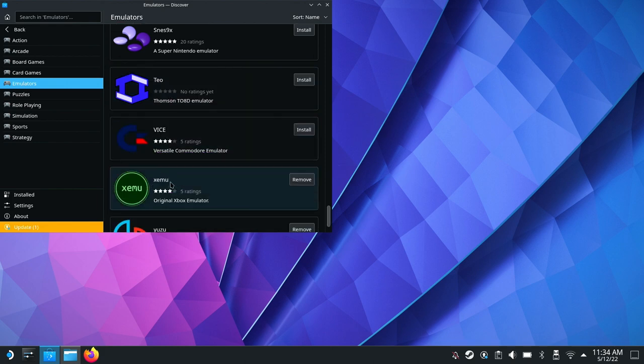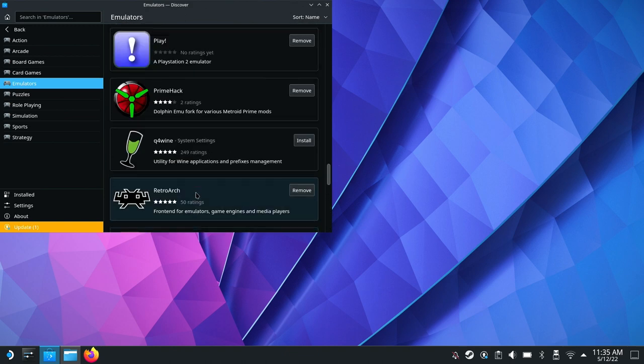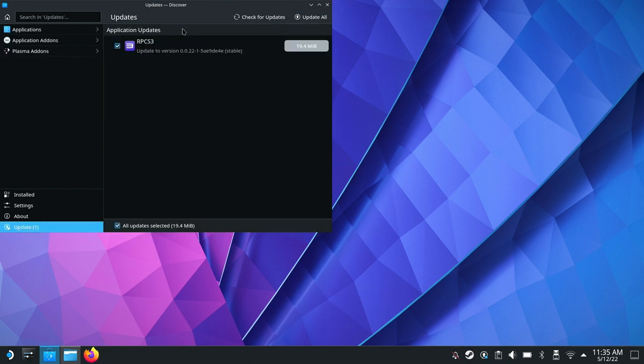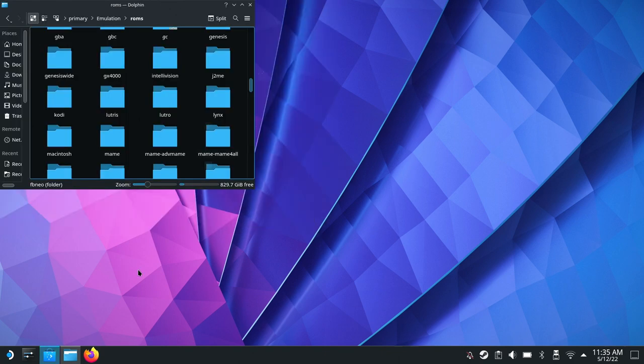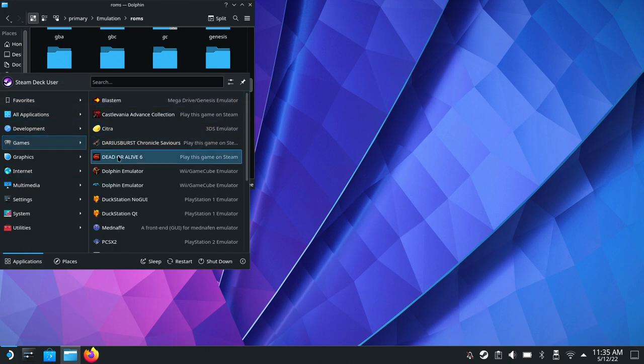Xemu is good for Xbox, Yuzu is good for Switch. Those are the primary ones. You click and install those, and once they're installed they will show a progress indicator down at the bottom. Anything you're installing will show up there. Once those are downloaded and done, you can open each one up — click the application launcher, go to Games, and they should show up there. Open each one one time and make sure it opens and runs. That's all you need to do.